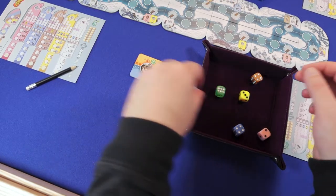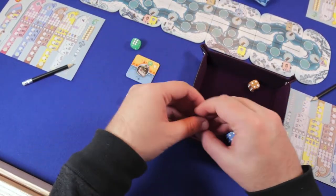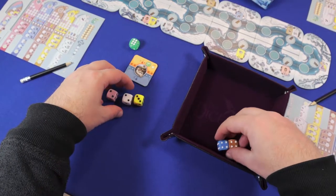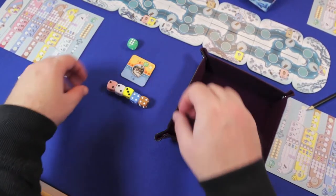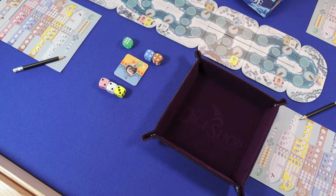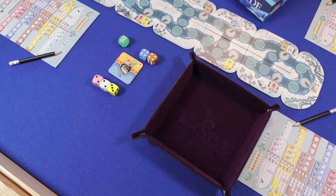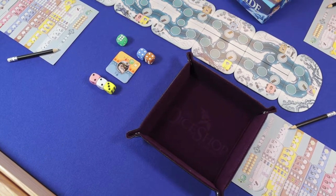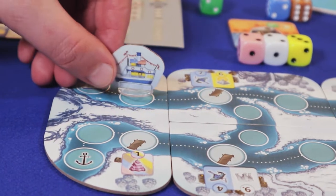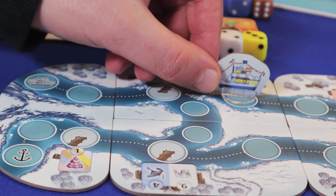Every round the captain rolls the dice. The green die is placed in the heating area above the captain. Sort the remaining dice from low to high and place them below the captain's tile. The middle die indicates the temperature, or median. All dice higher than this are also moved to the heating area above the captain — these will cost you heat if you want to use them. Move the cruise ship the number of spaces equal to the median. The ship follows the dotted line.